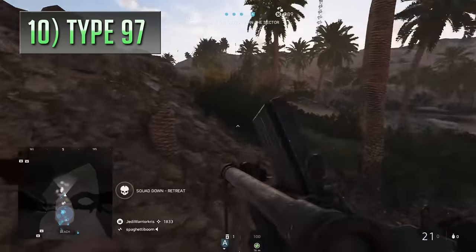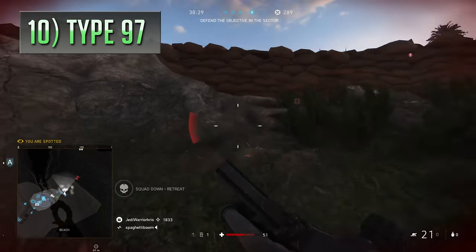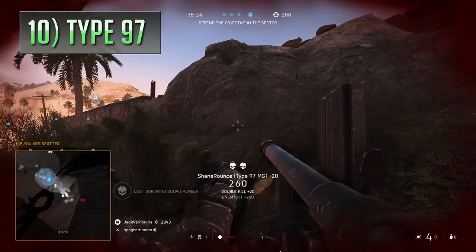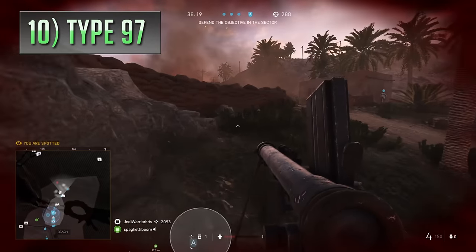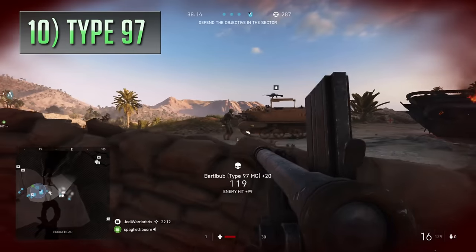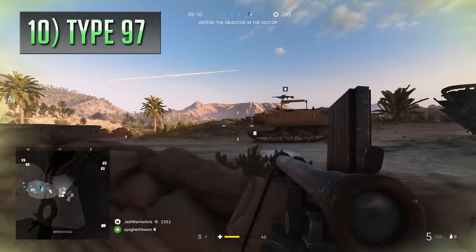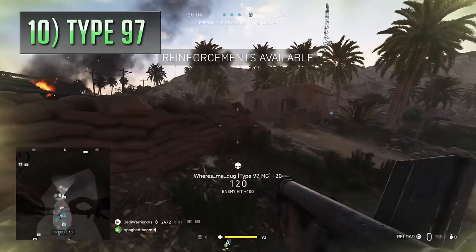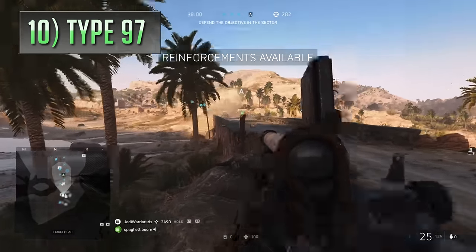In 10th place we're heading over to Battlefield V and picking up the Japanese Type 97 — technically a heavy tank machine gun but still classified as an LMG in the game. The Type 97 came into Battlefield 5 during the Pacific content drop and ended up being a surprisingly good weapon. It's got quite a lot in common with the Bren gun statistically, but in a way it's actually a better version of it — a little bit less reliable with ammunition but more accurate and killing quicker. It's got slower reload speeds, taking an extra second for a tactical mag swap, and you've only got 25 rounds per magazine.